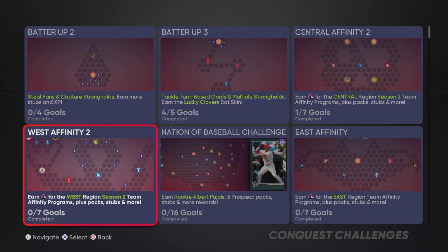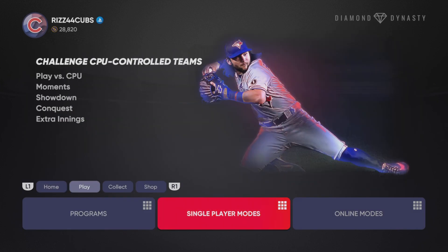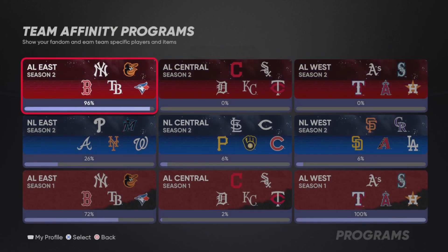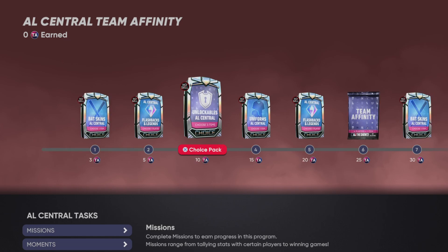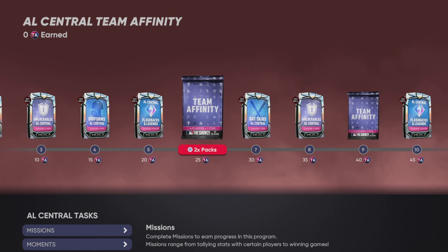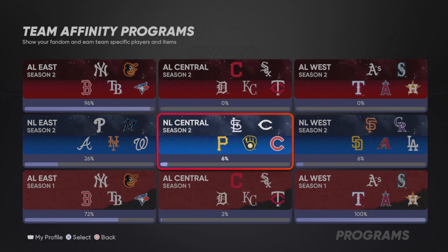Central Team Affinity 2, West Team Affinity 2, and East Team Affinity 2 — go finish those now. You're going to get 30 stars for each one, so technically 30 stars for each program right off the bat just from doing those, and you'll have all of these at 30 stars. There are also hidden rewards on the Conquest map — packs, stubs, XP, all that stuff on the map — so you're already getting rewards from that. You're getting so many packs on each one of these programs.